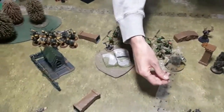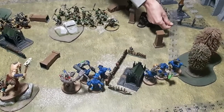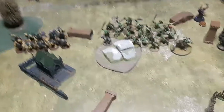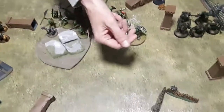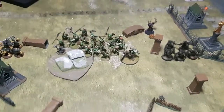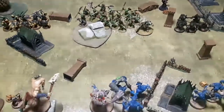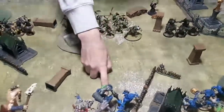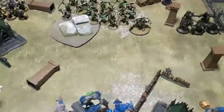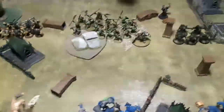Movement complete — the green tide advances. The Savage Orruks move up nine and three quarters, called as ten. They're eleven inches away from the enemy, so charges are possible. Taylor goes with the Warboss first. He re-rolls the charge since the Warboss's five damage is vital — ideally rolling a twelve to land and threaten nearby units — but the roll doesn't make it, and the unit fails at eleven.